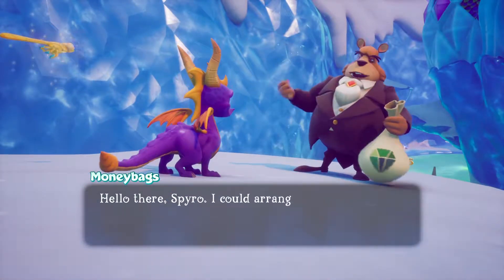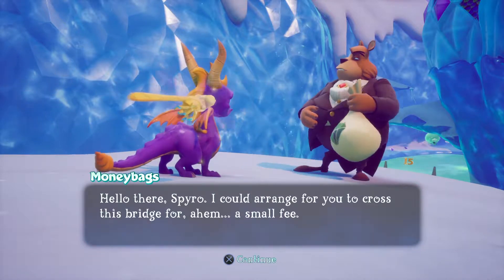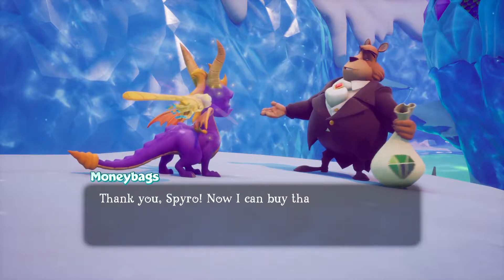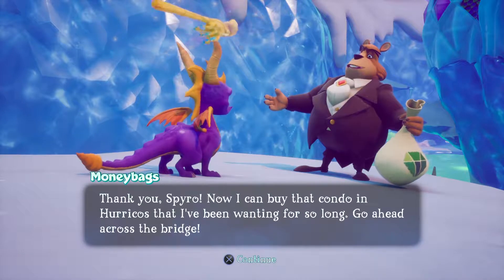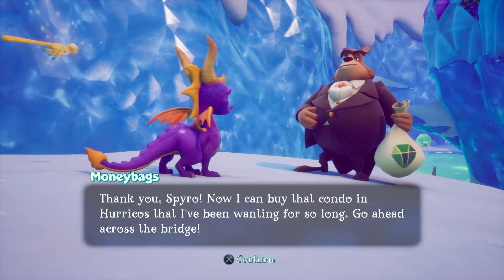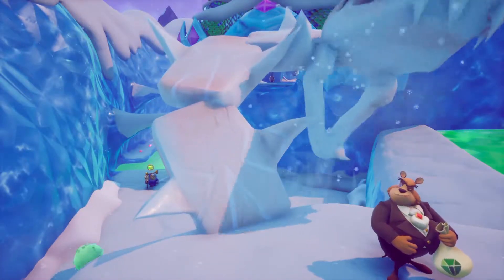Hello there, Spyro. I could arrange for you to cross this bridge for a small fee. Yeah, go on. Thank you, Spyro. Now I can buy that condo in Harakos I've been wanting for so long. Go ahead and cross the bridge. Oh, thank you. I'm so glad I have your permission to cross a bridge.